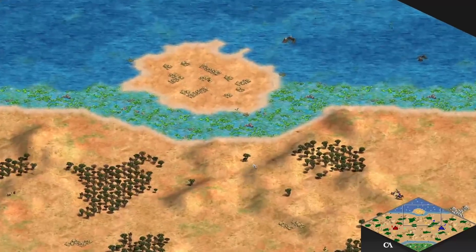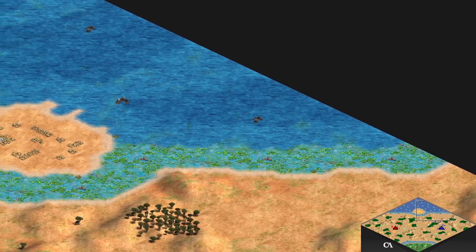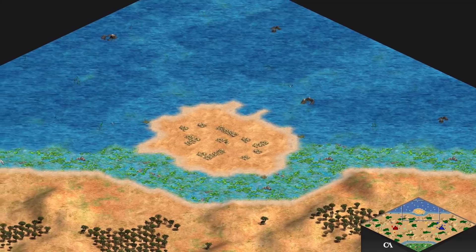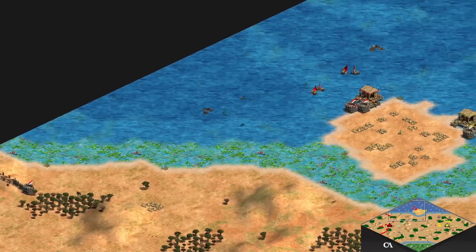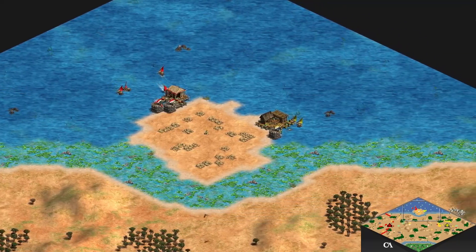Introducing High Tides — Hidden Cup 3 introduced High Tide, a map which was arguably the most cutthroat and led to some crazy snowballs due to water fights. This year we've tweaked that concept and renamed it High Tides, as it's pretty much a new map. The water is still an important factor on High Tides, and amongst the water is a tiny gold island.